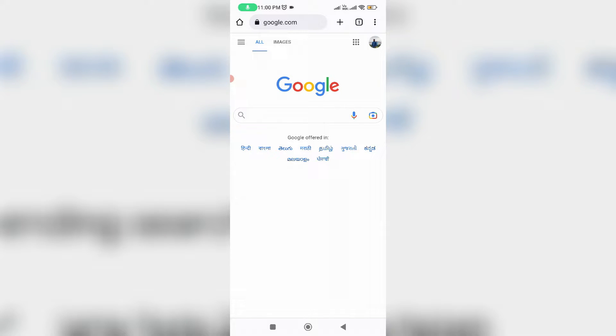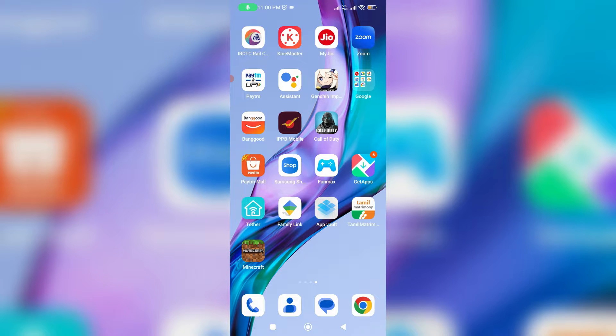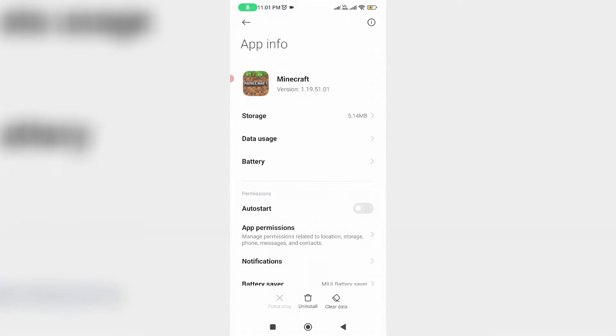So first make sure your internet is working normally. Then clear the Minecraft app data: simply long press on the Minecraft app icon, go to App Info, and finally click Clear Data.